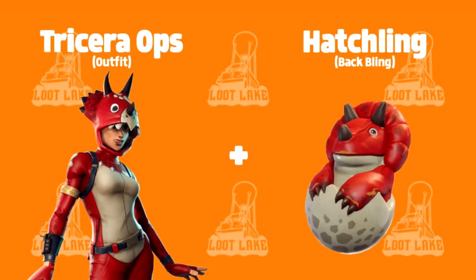Number 6 is Hatchling. This came with the Tricera Ops, and I just like it because it looks really cute.